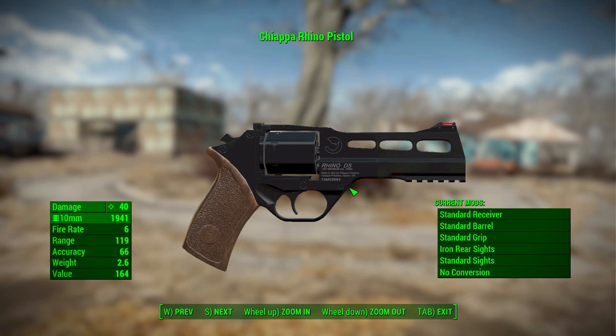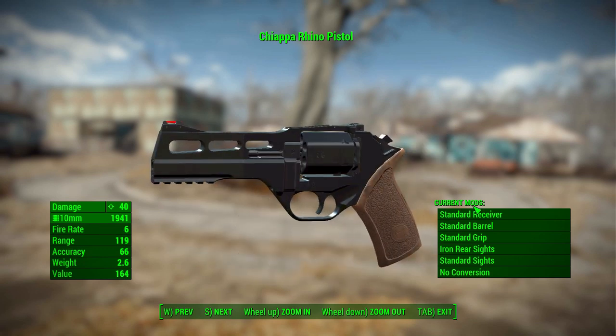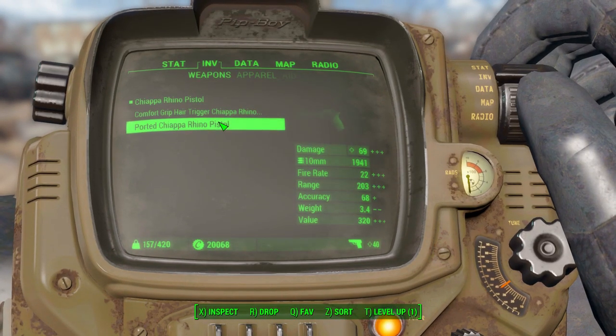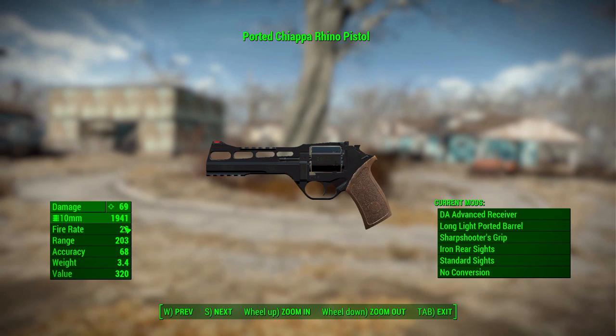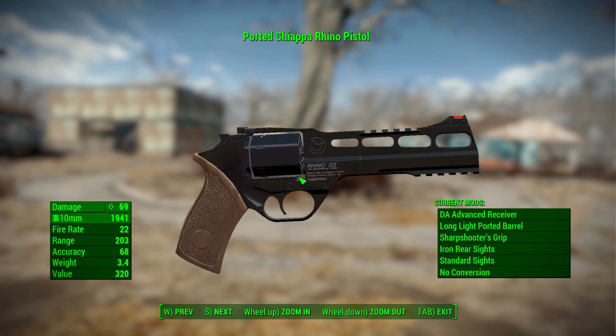In its standard form, this is a pretty early to early mid-game gun — not doing a whole lot of damage, but still being useful at 40 damage with a 10 millimeter round, a firing rate of 6, range of 119, accuracy of 66, and a weight of 2.6. With different modifications you can up the firing rate by switching from single action to double action, improving speed up to 22. The highest damage I was able to get was 69, which is why I say it's really an early to early mid-game gun.